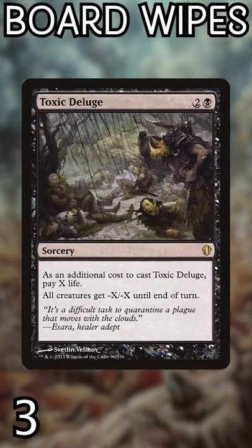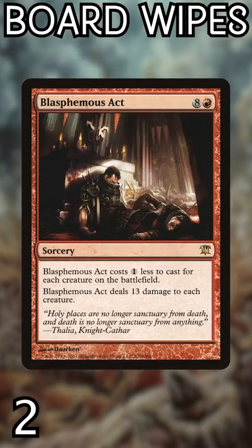Number 3: Toxic Deluge. Just 3 mana and some life gets you a scalable board wipe that gets around practically anything. Number 2: Blasphemous Act. 1 mana to kill almost every creature.